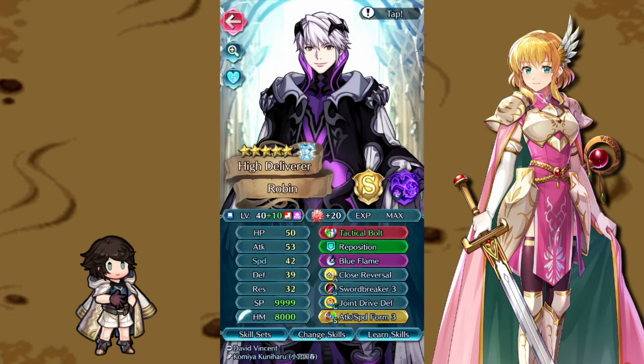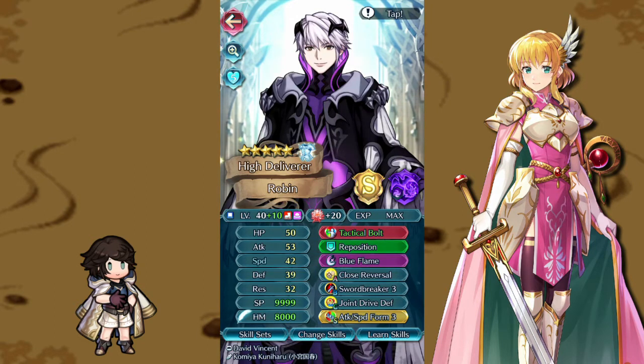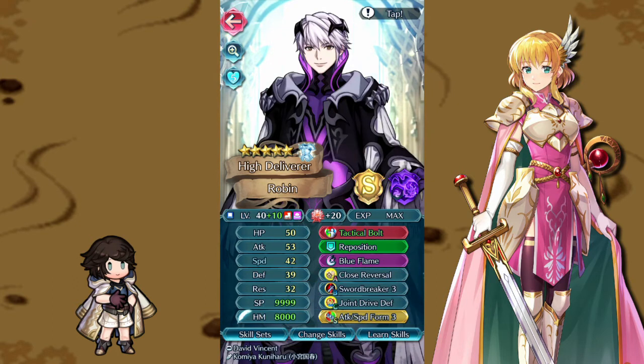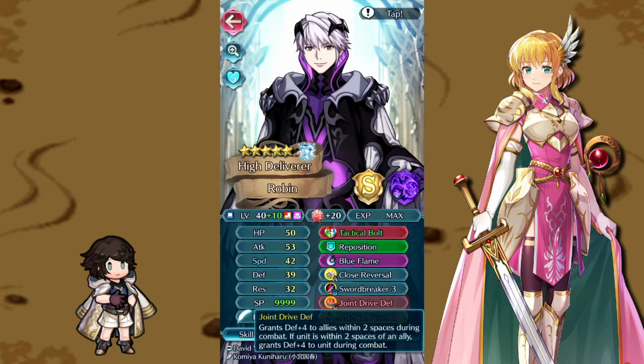Robin's tome isn't that important — he doesn't have to do a ton of fighting. Reposition of course, and Blue Flame actually gives him just enough damage to get a key kill he was missing with Bonfire. Close Reversal is interesting and I'll explain why later. Swordbreaker is there because even though he's fast, we need that guaranteed double on Nana.